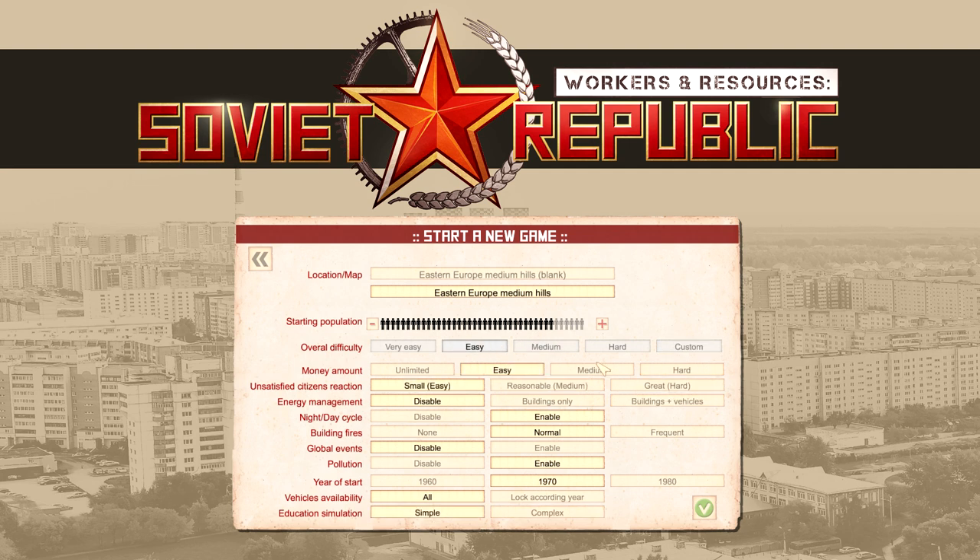I'm going to go with medium difficulty, but put the money on easy so we can show a little bit of different things. Building fires on normal, 1970 start. I tend to like to lock my vehicles with the year I start because it adds to the experience. Education simulation on complex and buildings and vehicles for energy management — this is typically how I play. You can modify this to whatever you like, but in this tutorial these will be the stats I'll be using. I strongly recommend starting with a map with citizens already populated — you'll see why.